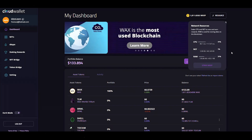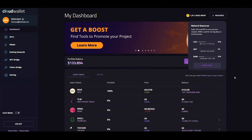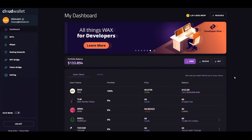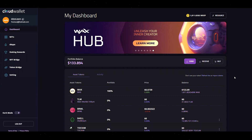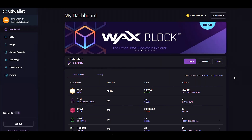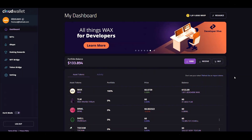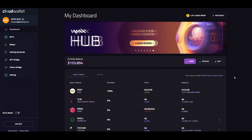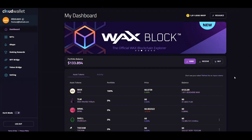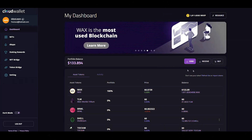These are very important features of how the Wax ecosystem works. You need all three — CPU, net, and RAM — in order to interact with games, dApps, and other things on the Wax blockchain. One really awesome improvement is you no longer need to pay five Wax up front to get a Cloud Wallet. You can start one for free, and you will not have to pay the five Wax until you make your first interaction with the blockchain. Currently, that's probably about 40 cents — very, very reasonable.